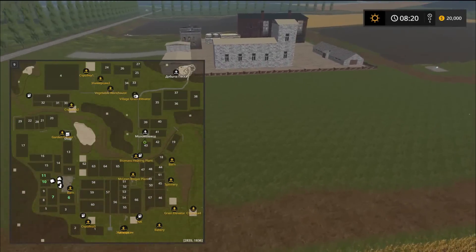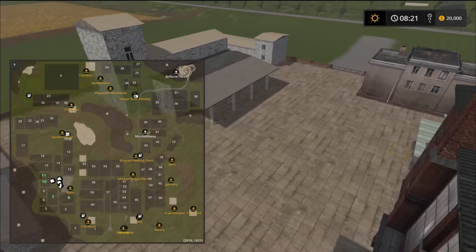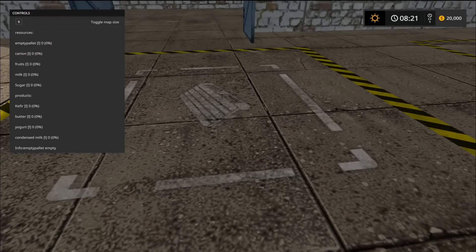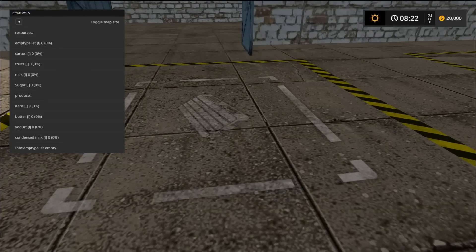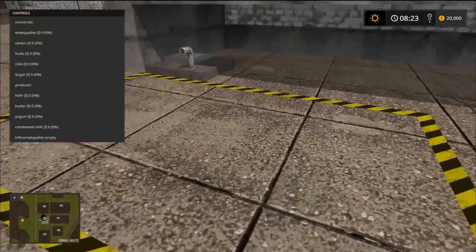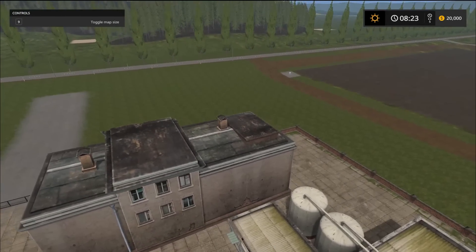This big one here — I do believe this is your dairy. There are quite a few triggers around here with a drop-off outside. All your ingredients are listed: you need empty pallets, cartons, fruit, milk, and sugar. Then you'll get kefir, butter, yogurt, and condensed milk. Kefir is almost like yogurt but apparently a little more tart or stronger tasting. There's also another drop-off here, presumably for your milk.